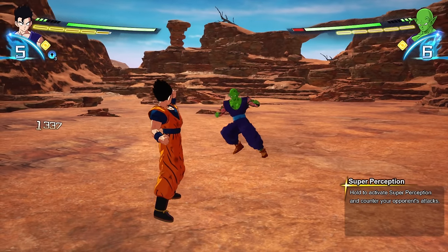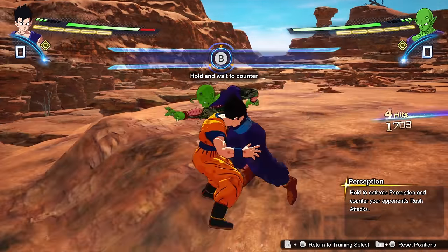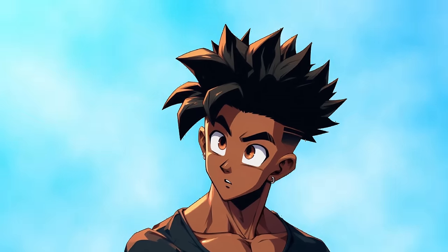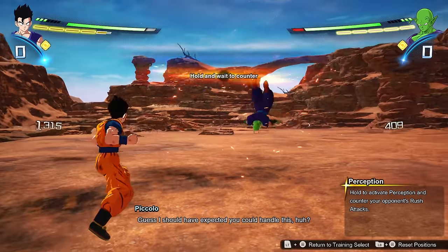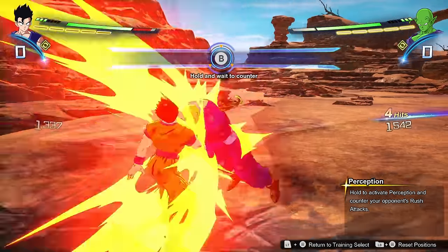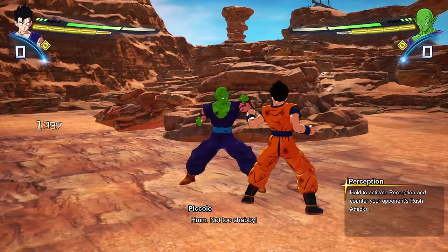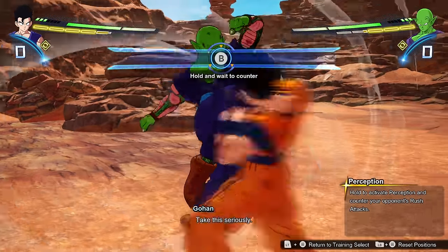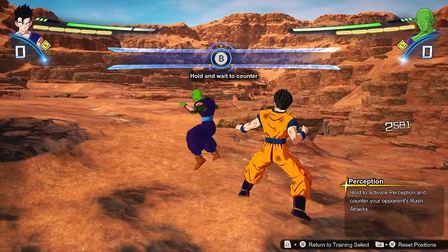Timing it is sort of like a perfect block from Xenoverse. Then we have perception. You might be questioning: what is the difference between super perception and perception? There's only a slight difference — perception only deals with rush attacks. This one will be very vital for you to practice as well, because if you want to get out of those long rush attacks, this is the way to do it. Lab this one as much as possible.